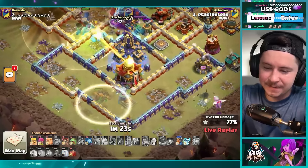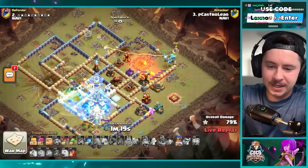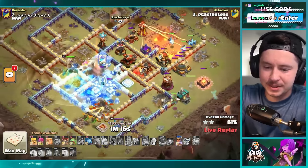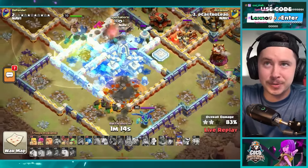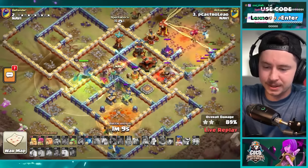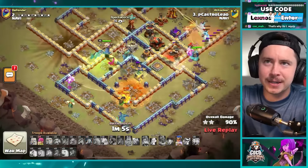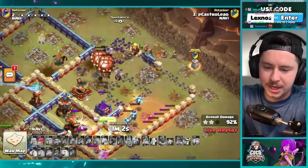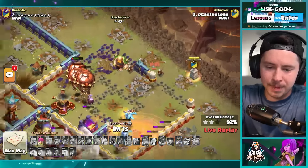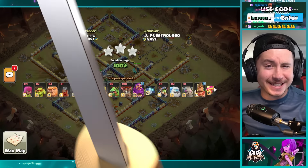Invisible baby dragons go for the town hall, then a freeze. Super minions out of the flame flinger. Royal champion on the right side with another skeleton spell to distract. The invisible baby dragon sniped the town hall! Grand warden — I wish he had the fireball for the monolith, but he still gets through the monolith anyway. Baby dragons for cleanup. Extra balloons, giant barbarians — what? It's still crushed. He completely swagged the fireball and it's still crushed.